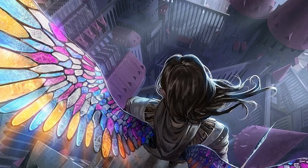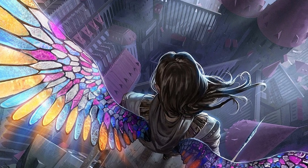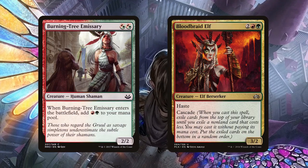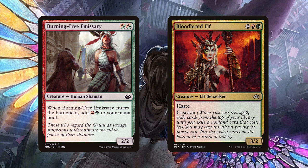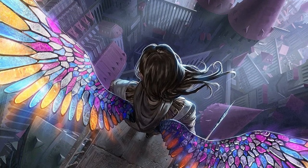A lot of people recommend either a pauper or peasant cube for your first one — a cube comprised of either all commons, or all commons and uncommons. While this is a great way to get into building your first cube and it's going to be way easier on your wallet than jumping into legacy or vintage, it's by no means your only option for building something fun without breaking the bank.